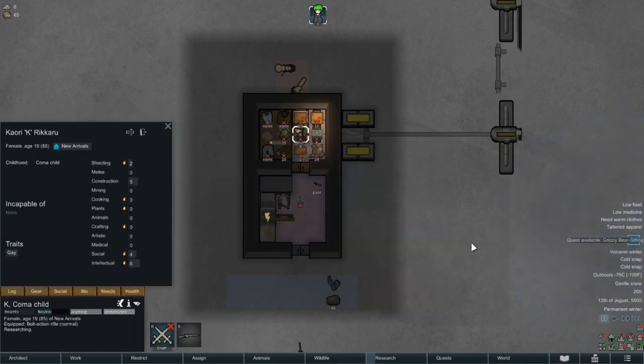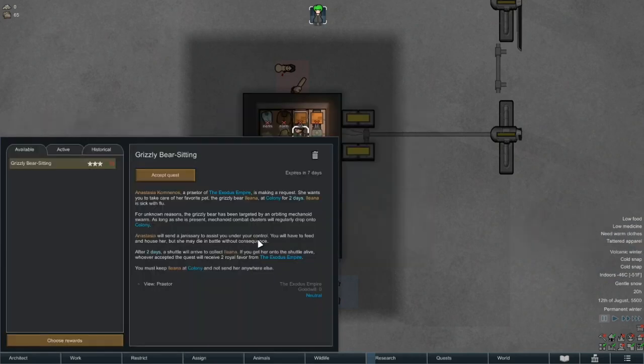While Kay's researching, we get our first quest of the episode. We have some higher-up in our local friendly intergalactic empire who wants us to take care of her bear for two days, as it has been targeted by a not-so-friendly mechanoid swarm. We can look forward to one or two mech clusters dropping onto the sea ice, and she'll give us a janissary to aid in the defense. If the bear survives, we'll get two royal favor. However, if we accepted and simply slaughtered the bear, we'd fail the quest — but I believe the relationship hit would be around 30, and since we won't be desperate for food anytime soon, I want to avoid souring our relationship just yet, so we're going to pass on this.